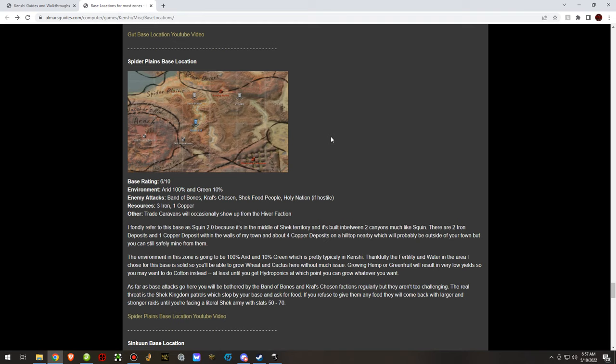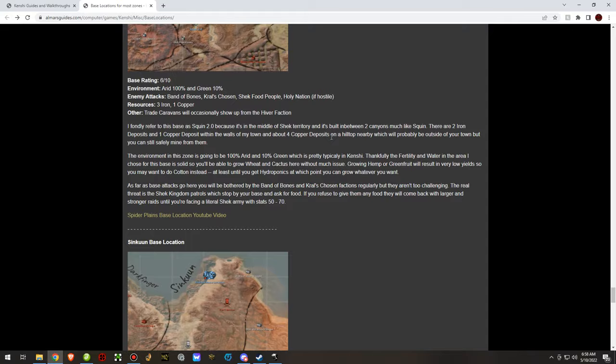When you build in Shek territory, they harass you non-stop with Band of Bones and Crawl's Chosen. The Shek Kingdom will send base attacks to take you out, and if that's not bad enough, the Holy Nation and United Cities will also send attacks if you're hostile towards either of them.